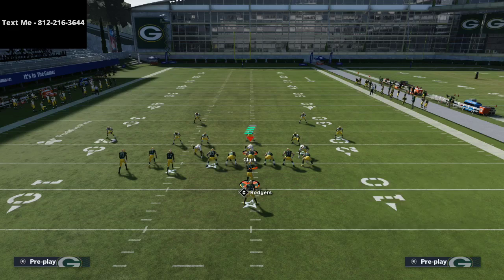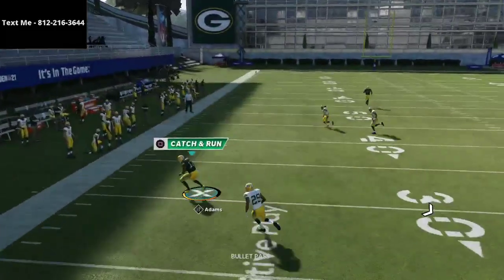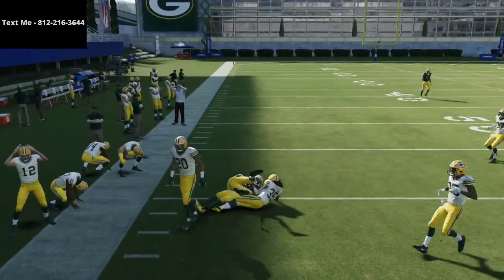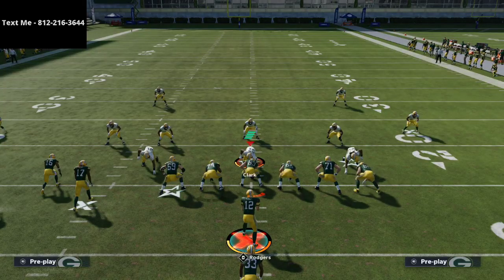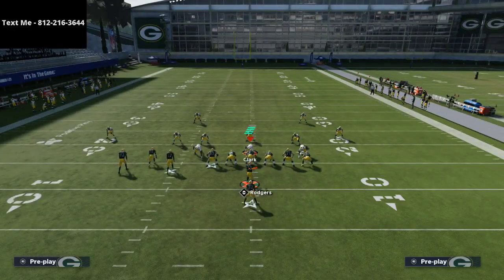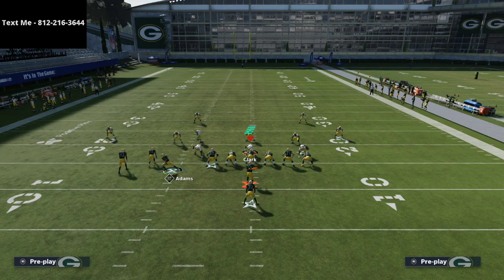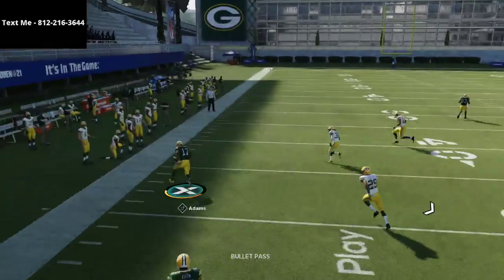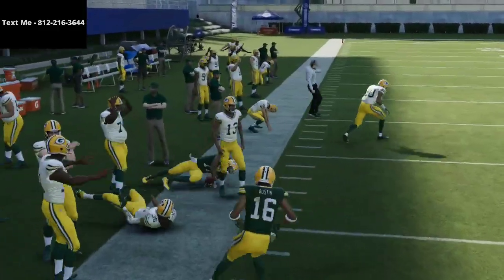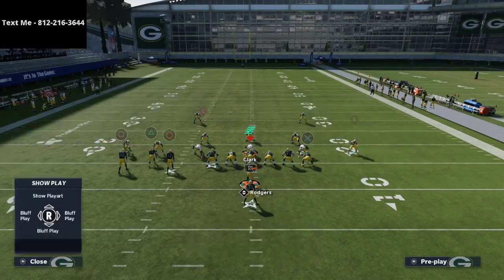You can also motion him - one of the beauties of the bunch tied in is that you can motion receivers out. This is also a really good red zone route. In the red zone you can put Tavon Austin on an out route, smart route Devante Adams if needed, motion him all the way to the outside, and he's going to get over the top of a lot of the zones people play.